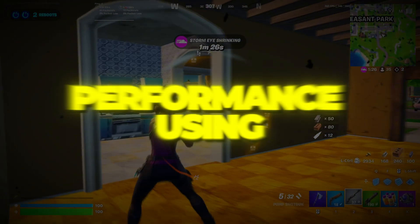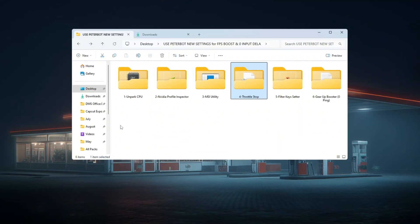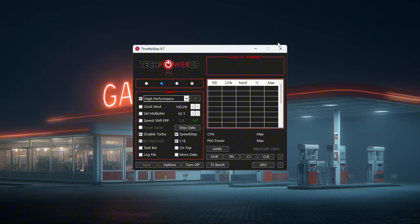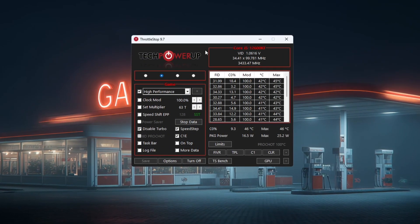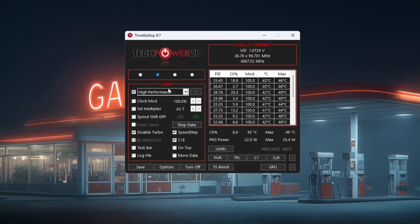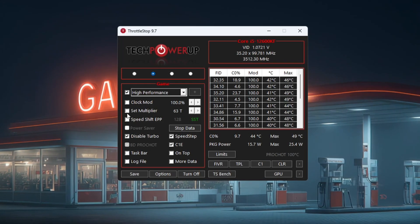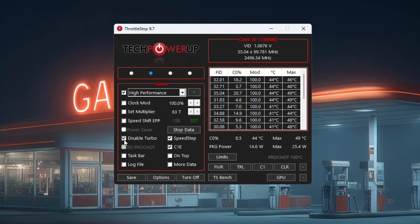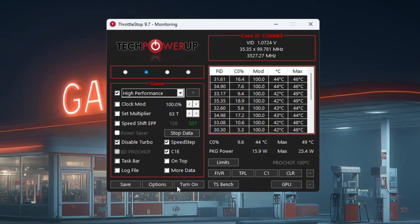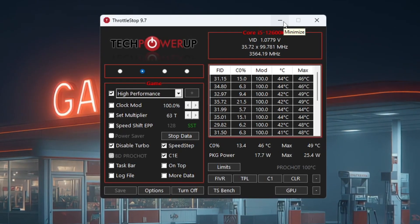Step 5: Improve CPU performance using Throttle Stop for Fortnite. You can get all the files from my official website — link in the description. To get even more performance from your CPU while playing Fortnite, open the Throttle Stop folder from your Tools folder and double-click ThrottleStop.exe. When it opens, you will see different performance modes: Performance Mode, Game Mode, Internet Mode, and Battery Mode. Choose the one called Game Power Plan and check the box next to High Performance. Do not change anything in the Clock Mode, Set Multiplier, or Speed Shift sections. Just tick the box labeled Disable Turbo — this keeps your CPU at a stable speed and helps stop it from overheating or slowing down during gameplay. Click Turn On, then click Save. Keep Throttle Stop running in the background while playing Fortnite to help your CPU stay fast, stable, and smooth.